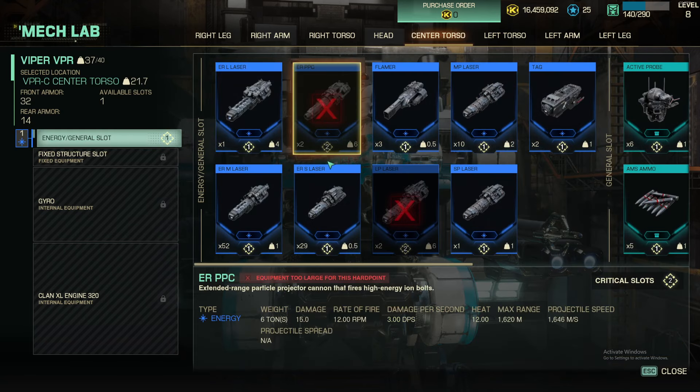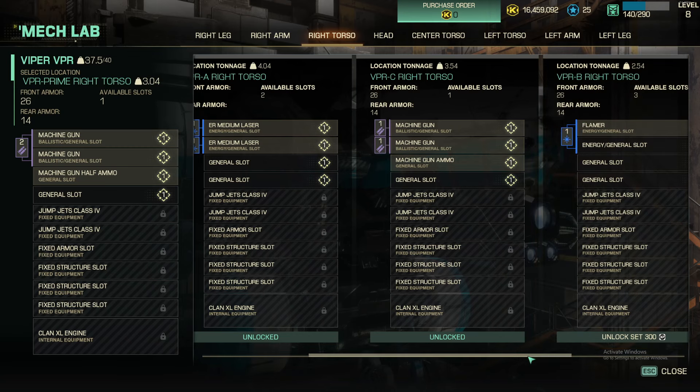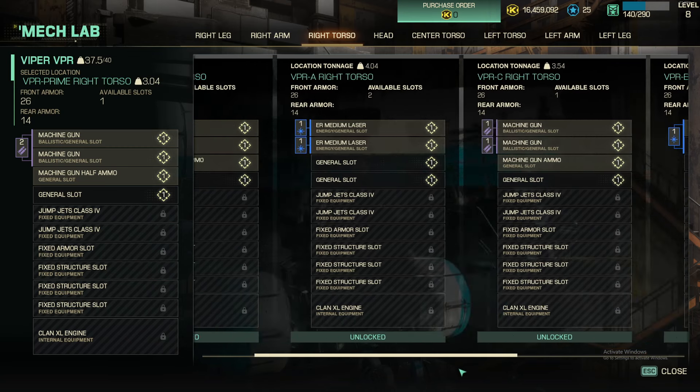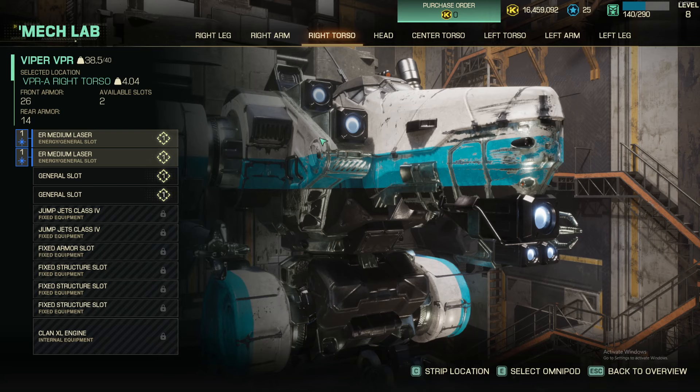We're going to run a lot of ER small lasers. So we'll go over here, do E — we don't want this one, this only allows one weapon on that two-slot. We don't want the missiles. We don't want the ballistics. This is the one we want — once again, the C.